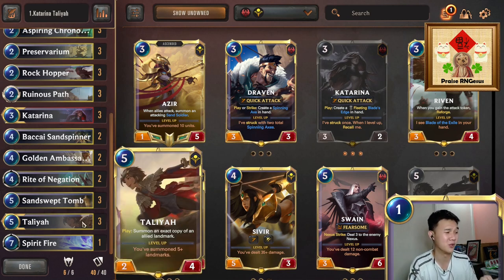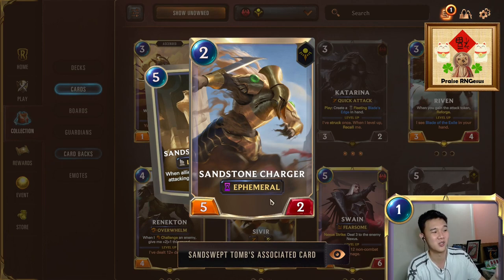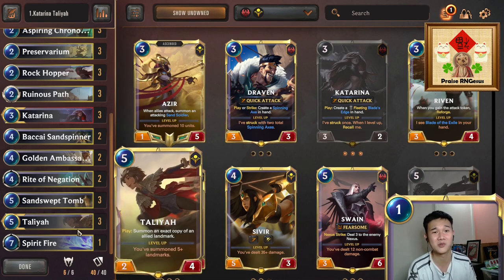How we're going to play Thalia in this deck is we're going to make use of her ability to summon an exact copy of an allied landmark. We're going to use it on our Sand Swept Tome, so we have two Tomes on the battlefield. Whenever we attack we are able to create two Sandstone Chargers, which is very strong. Sandstone Charger is a two-cost five-power unit — being able to hit for five is a lot of damage.